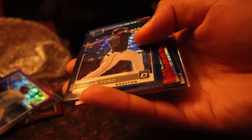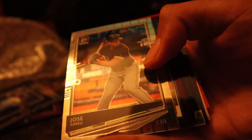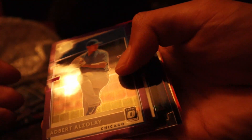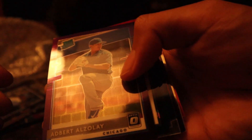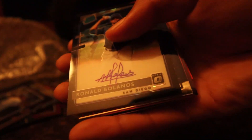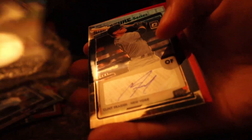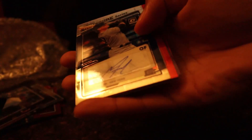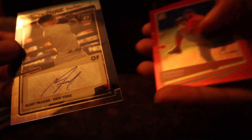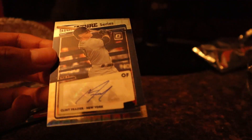Last pack over here. We have Jorge Soler, Abraham Toro — not too familiar with him, rated rookie. We have Charlie Blackmon, Jose Brayu, Adbert Alzolay — that's a difficult name to pronounce, but rated rookie. We have Ronald Bolanos rated rookie. Good one right here — Clint Frazier, Yankees. He's been an up and comer for years, just need to give him a chance.